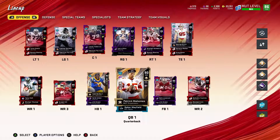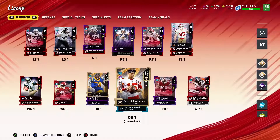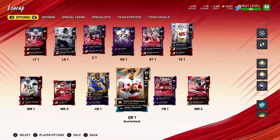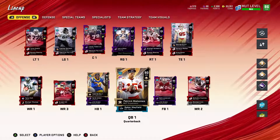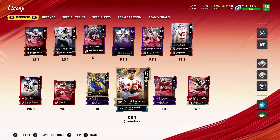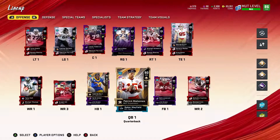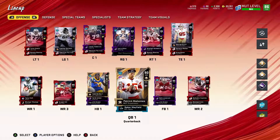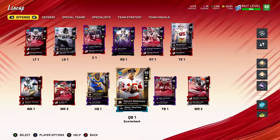I paid 390,000 coins for him — he's now going for around 411,000, which I checked today. That's why I picked him up: he comes with an X-factor ability and three abilities already on him. If they release Troy Aikman or another Cowboys QB I really want, I can sell him. He'll always be sellable, and he'll probably eventually get to a 99 overall and be the glitchiest card.